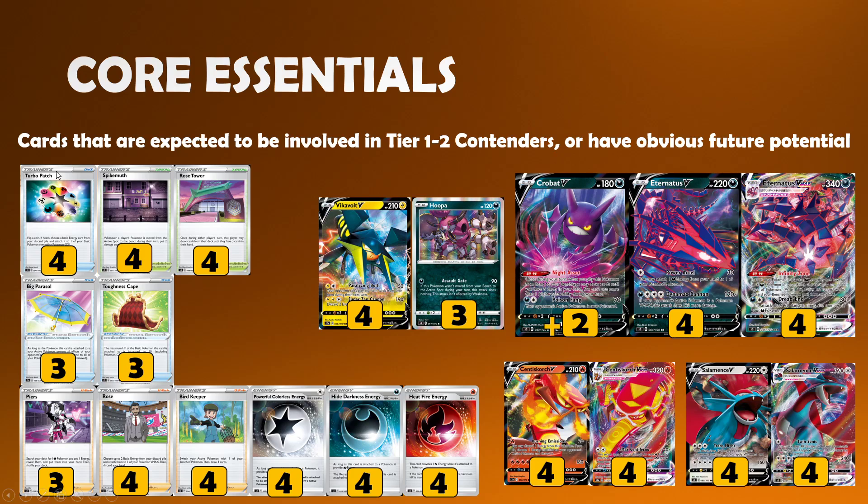We'll start off with the Core Essentials — cards I expect to be involved in Tier 1 or 2 decks, or have obvious future potential. Starting with Trainer cards in the top left corner, Turbo Patch hits that sweet spot of probably being in a Tier 1 or 2 contender as well as having future potential. Providing universal energy acceleration to anything that isn't a GX is very good. Basic Vs like Zacian, Zamazenta, and Vikavolt V will want to take advantage of this, and even some VMAX decks may use it to counter Crushing Hammer — fighting coinflips with coinflips. VMAX decks like Eternatus V with Sableye can also work in Turbo Patch, and even GX lists like ADP could play the Turbo Patch route alongside Energy Switch. It comes into the format with a lot of homes and will be experimented with more.